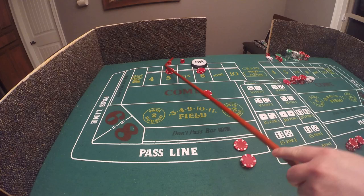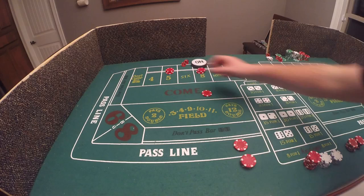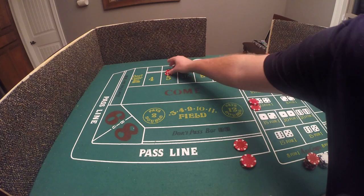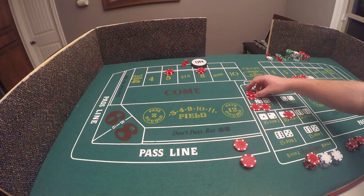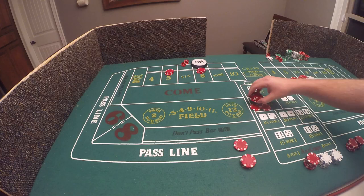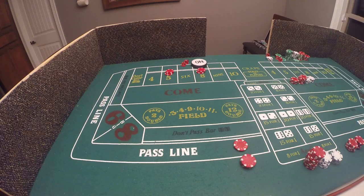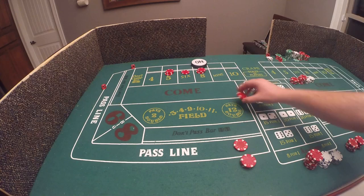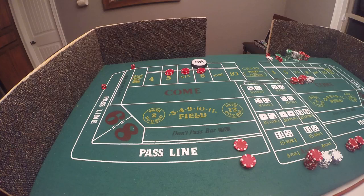I only have two numbers so I put five more dollars in the come box to get three points — a five is rolled. They pay me $5 for the original bet and three-to-two odds: I had $10 out there so they pay me $15. Now I only have two numbers again since one come bet matches the point, so another come bet goes in. We roll a six — come bet goes to six, I drop my odds, and now I have my three points.